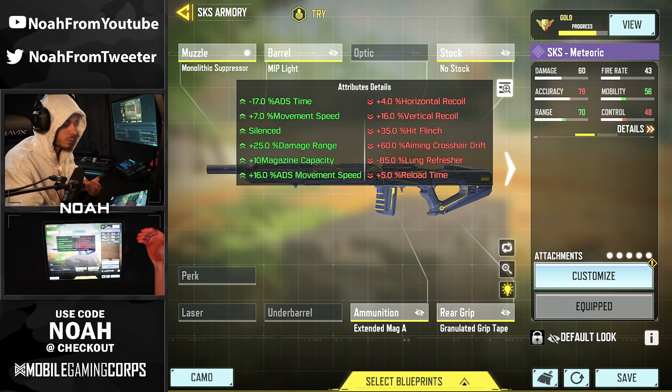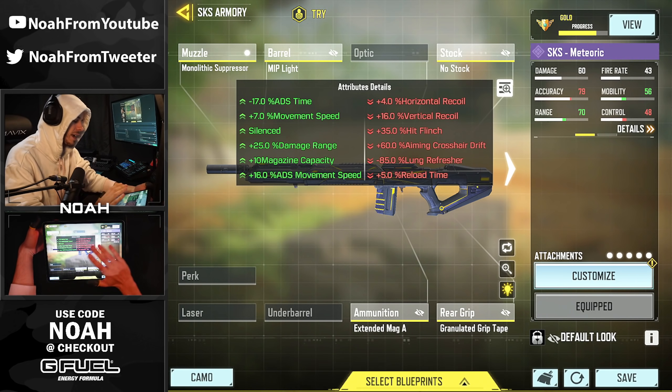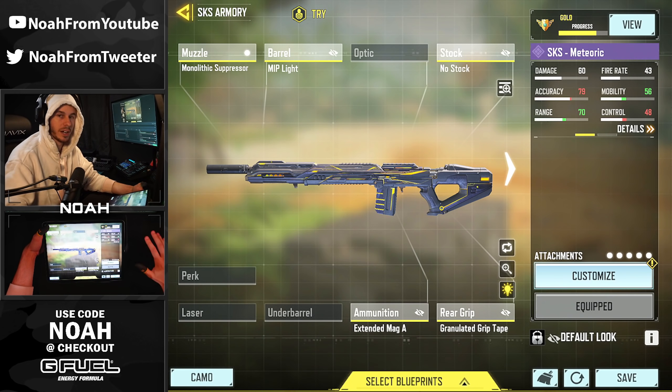This is the build we're going to be rocking. I haven't done too much testing — I just figured we'd bump up the mobility as much as possible while also trying to maintain a decent hit flinch percentage. It's still going to be increased by 35% because snipers and marksman rifles have a ridiculous increase to hit flinch whenever you're shot. So if that's an issue we'll throw on Toughness today, but for this first game we are going to be using Quick Fix.